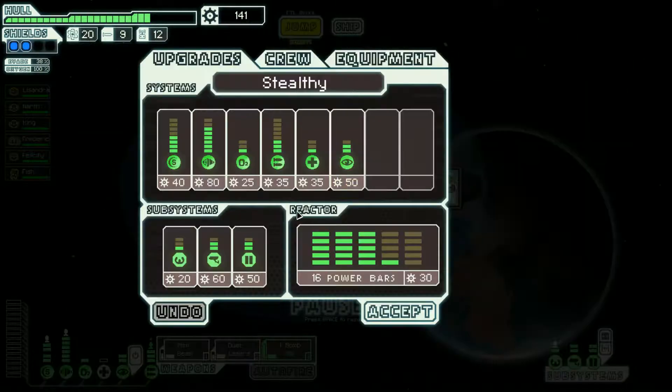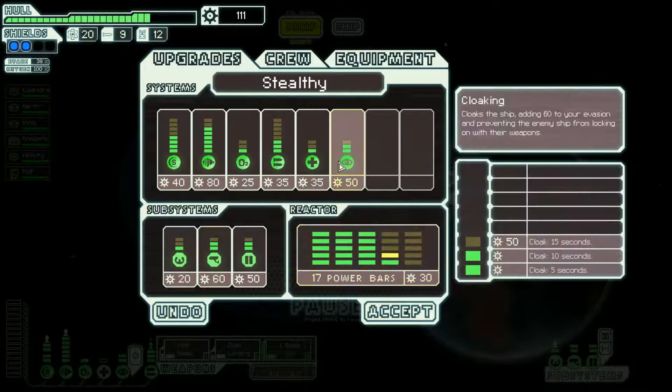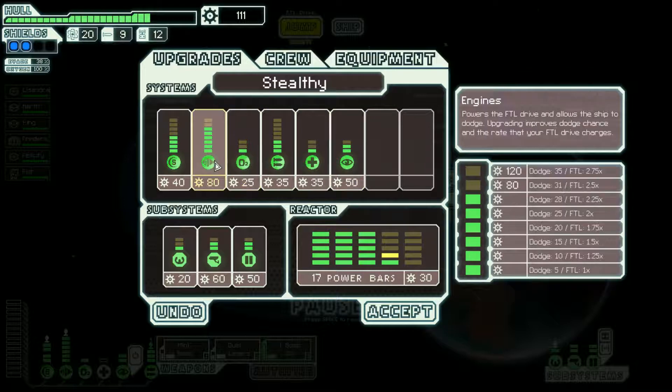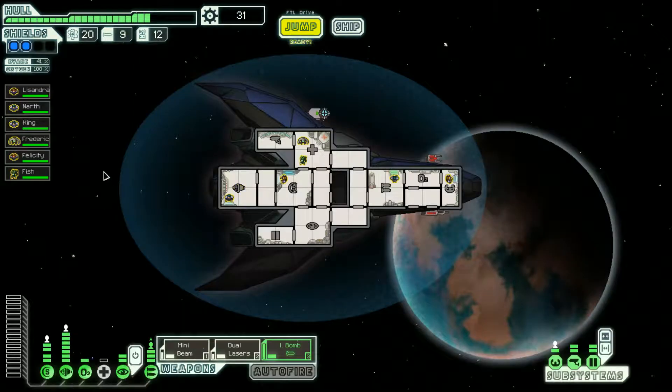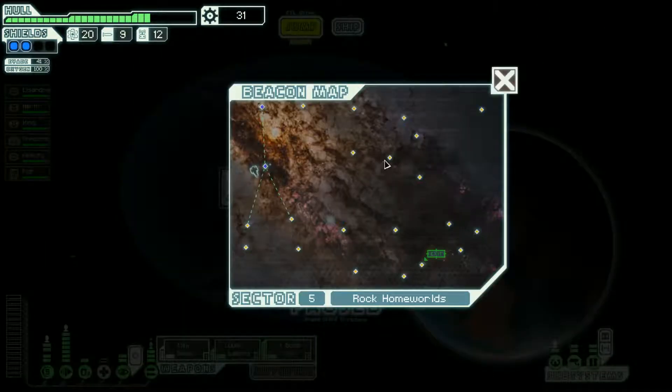Thanks for the scraps. Another reactor — let's upgrade engines. There we go, 41% chance to dodge. Very good.